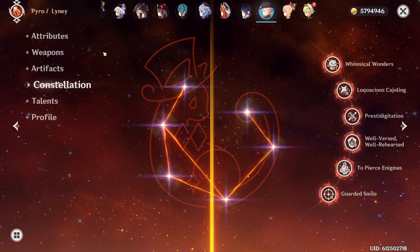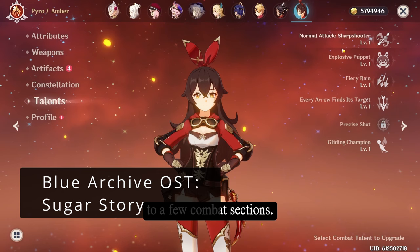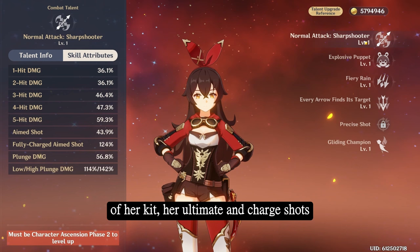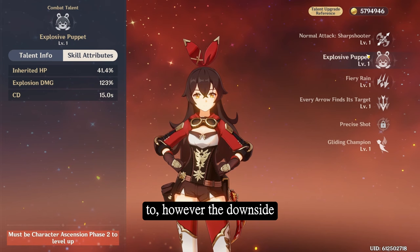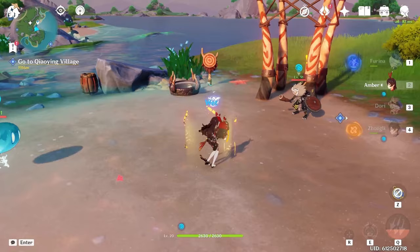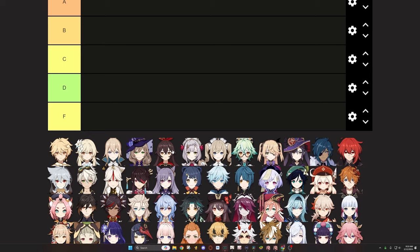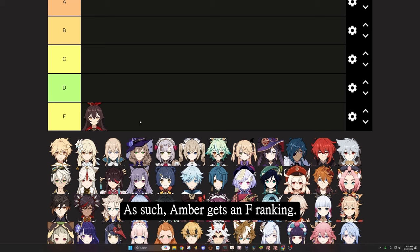Characters and specific signature weapons also grant not only better attack buffs but better movement speed buffs as well. Being a bow character, Amber is limited to a few combat sections. Baron Bunny has the opportunity to melt or vaporize if you want it to. However, taunts in this game aren't as consistent as many individuals would like — many enemies may either knock away Baron Bunny or just move out of its range and target you instead. As such, Amber gets an F ranking. You can invest into her if you like her, but there legitimately is no reason. Pyro is one of the more populated elements, and many, if not all, units perform her job better than her — not only as a damage dealer, but as a support and elemental applicator.